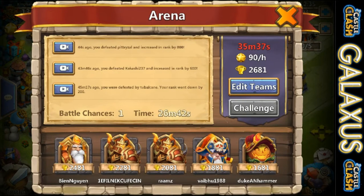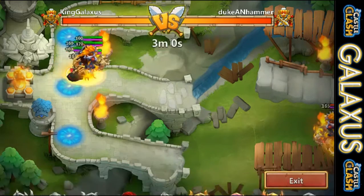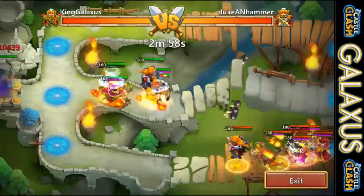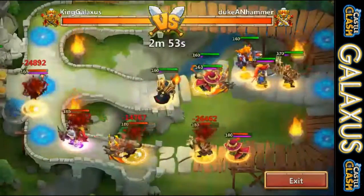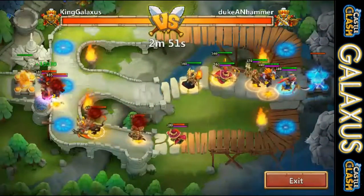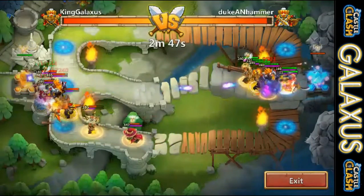We got rank 2681 out of that. Then here we are taking on Duke and Hammer at 1681 — this is actually the highest I've made it. The five revite Aries with 40% increased speed from the four sprint crests is just amazing. You can see my Aries stepping out, he gets out there already and quickly disables everybody.